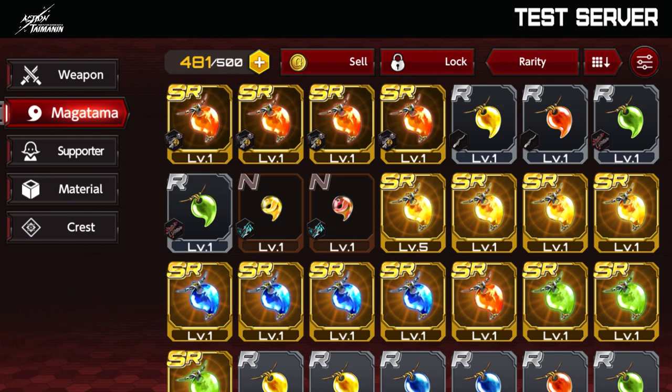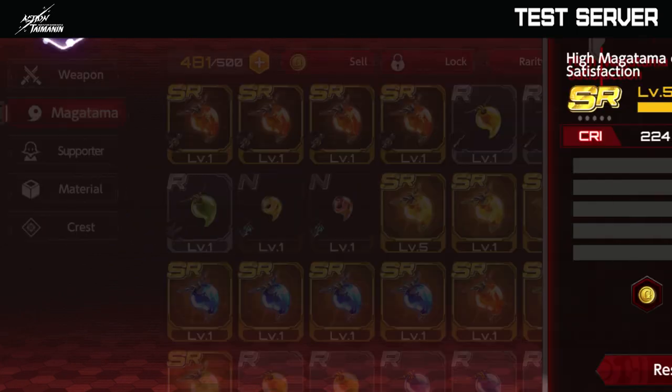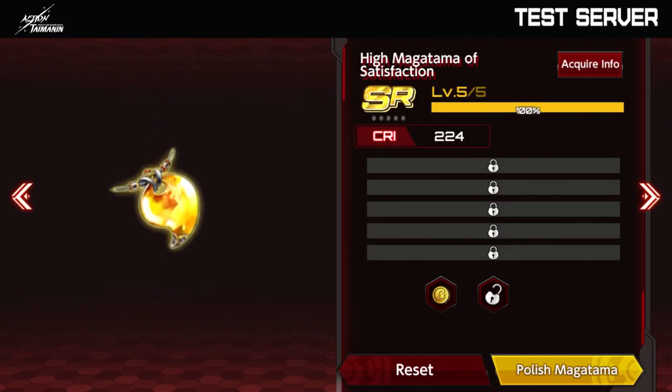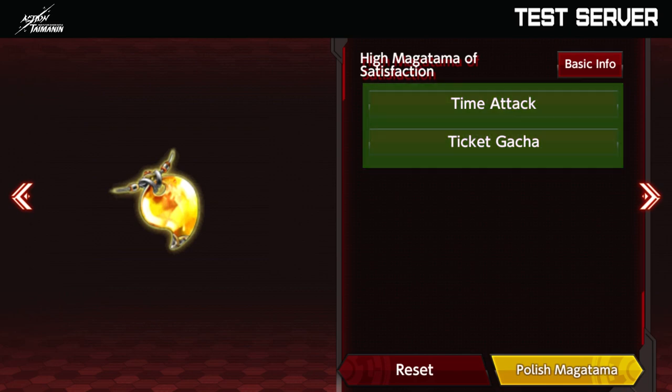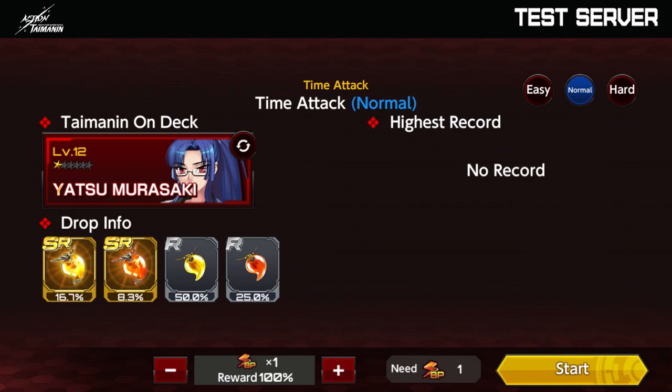The most popular Magatamas are the attack and critical ones, but it will depend on what you want to achieve and what type of player you want to be. For every item that you have, you can click the button called Acquire Info and you'll see where you can get them — like time attack, ticket, or gacha. You click on it and it will take you directly to the mission where you can get that item.